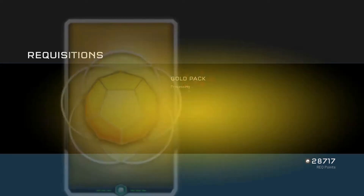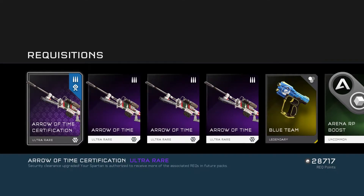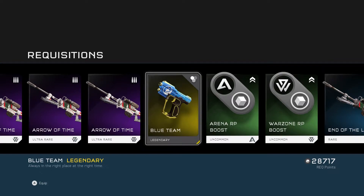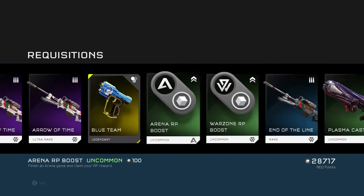What are we going to get? That's pretty cool. So we've got the Arrow of Time certification, the sniper, and we've got the legendary blue team pistol skin, which actually looks really sweet, and I'm definitely going to put that on. Very nice — the only sniper I haven't got now is the Norfang, so we're doing good there.